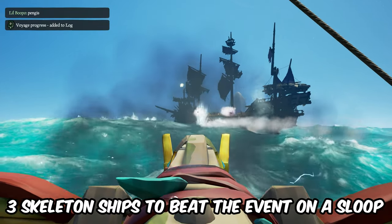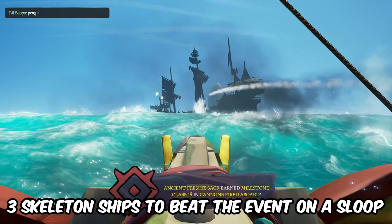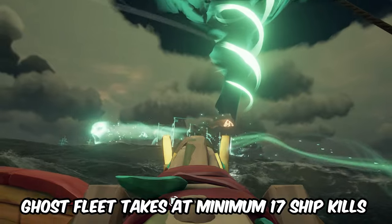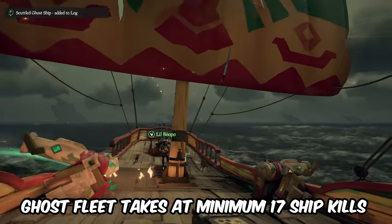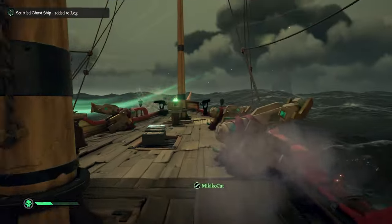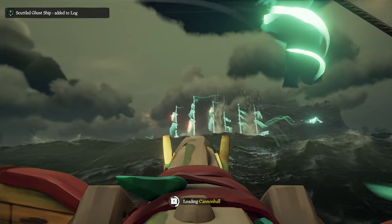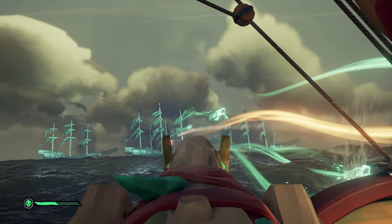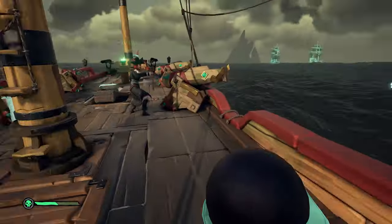If you're on a sloop, you'll almost always only need to fight 3 skeleton ships to complete the skeleton fleet raid voyage and get the high value treasure at the end. In order to defeat the ghost fleet, regardless of your ship size, you'll need to defeat a minimum of 17 ships: 7 from the first wave, 2 captains on the second wave, 7 more grunt ships on the third wave, and at least the main captain in the last wave. You'll just end up sailing around way more and using so much more supplies and time for basically the same payout — it's just not worth it.